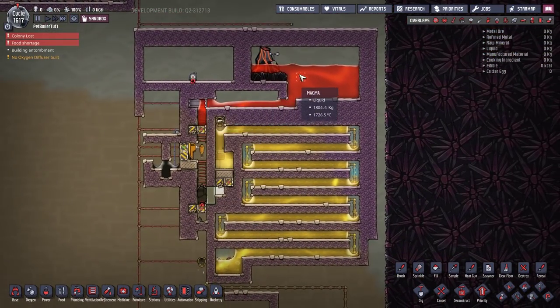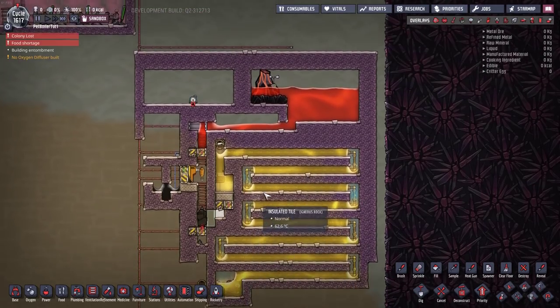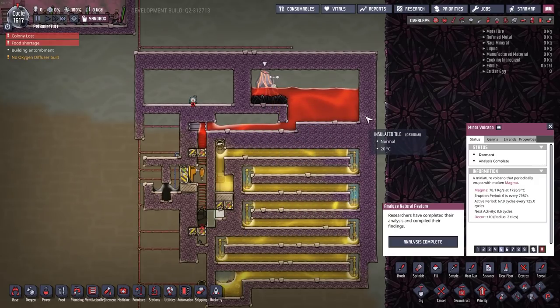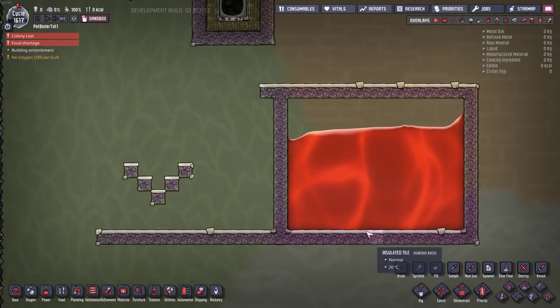For minor volcanoes we have a second design. It is exactly the same in most regards except the counterflow heat exchanger is about twice the size. This will do the exact same thing as the other design except it will run on minor volcanoes — no matter how weak the minor volcano, it'll still run. Once you kick this on it will run from the start of the game to the end, no maintenance required.